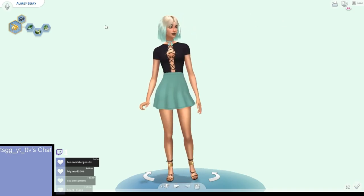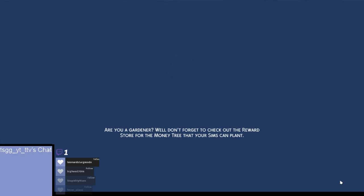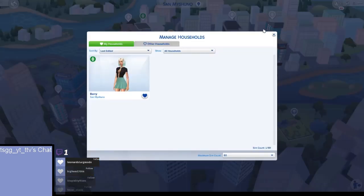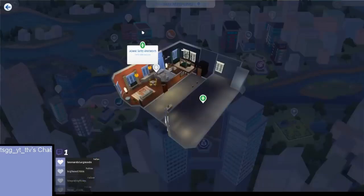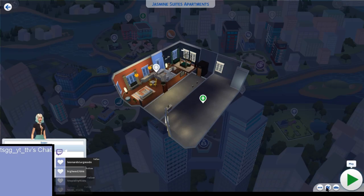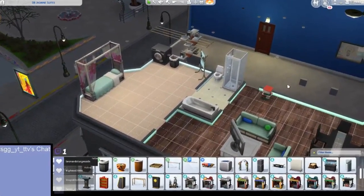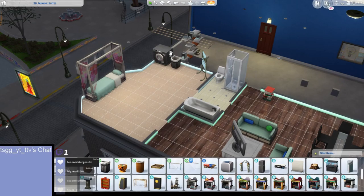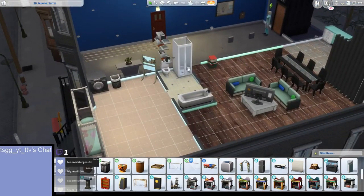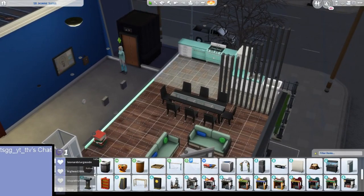We're also going to build our house. I already kind of put it together — it has a washing area, elemental thing, bathroom, and bedroom. We're going to use cheats to get our money now.